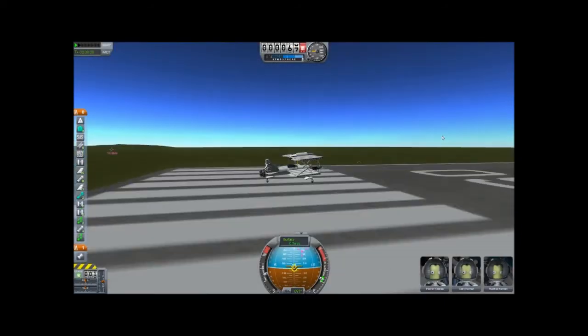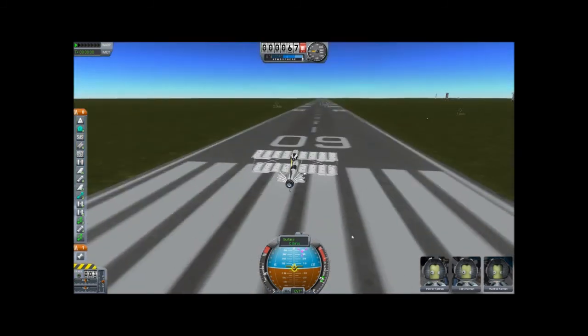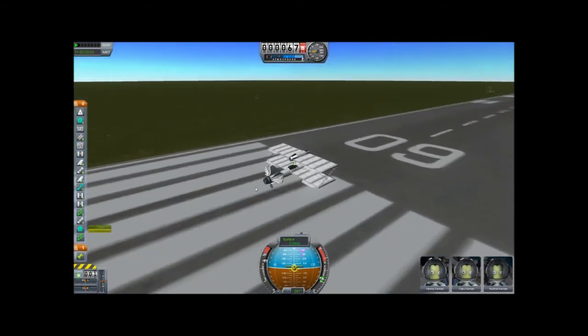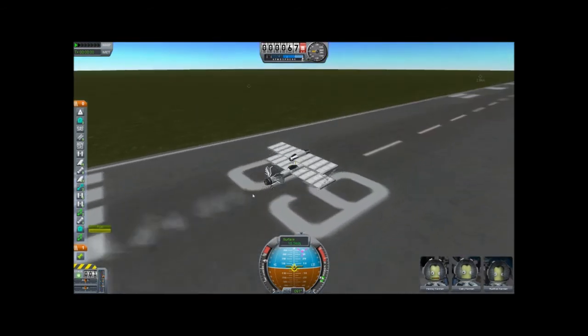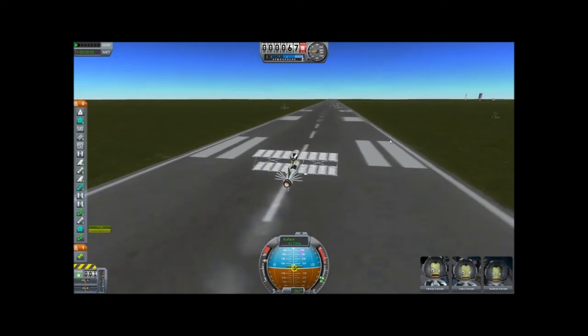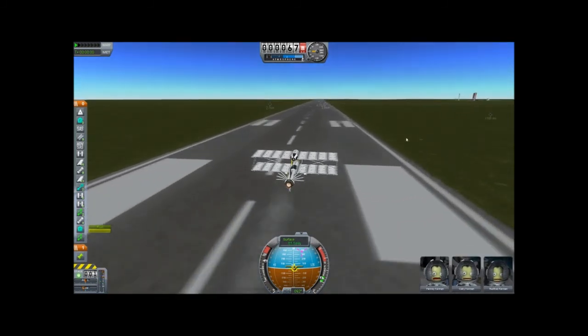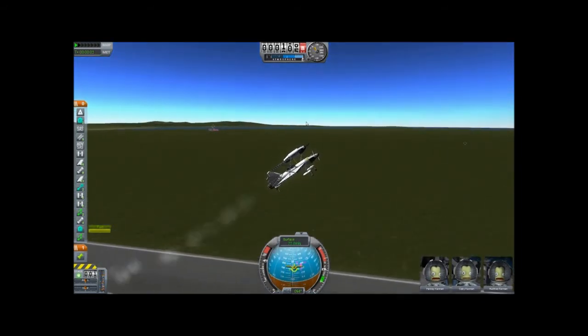Alright. Okay, we got our engine down here, we got our tanks. Let's get some gas. Okay, got some. This doesn't have to be at too high a speed for takeoff. Alright, look at that. Whoa!